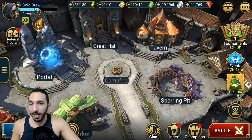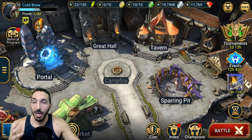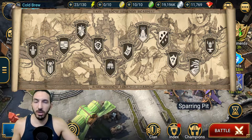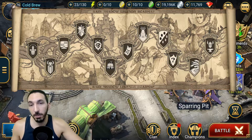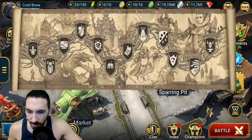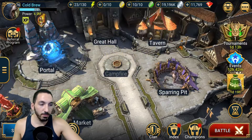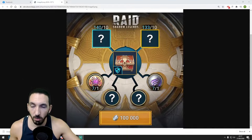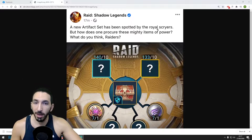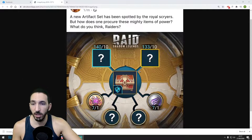Today we got this picture released on Facebook, and we were told this will be something coming into the game. It possibly relates to the road map — specifically what I believe is called Mythical Crafting or Mythical Artifacts. I'll quickly show you the post: it says 'A new artifact set has been spotted by the royal scryers — but how does one procure these mighty items of power?'